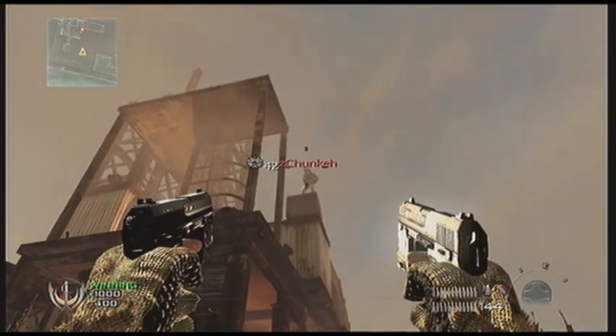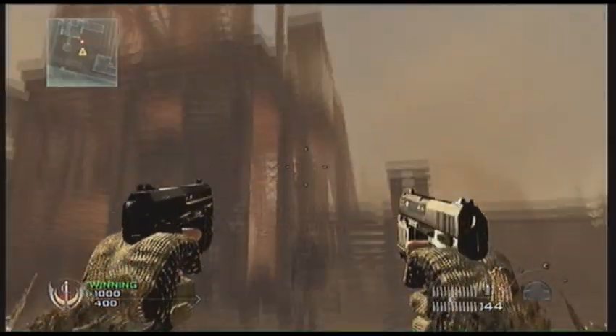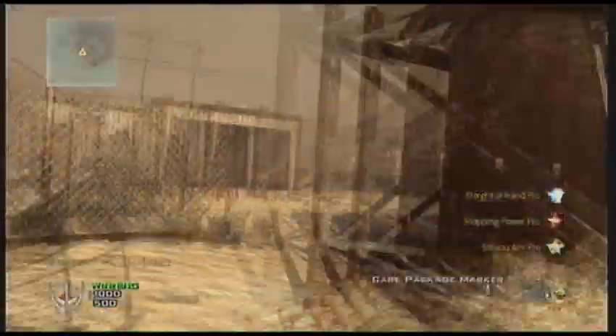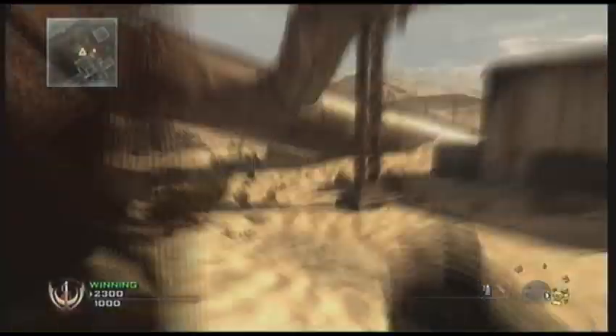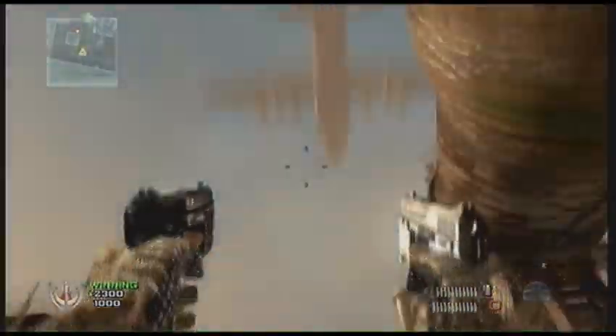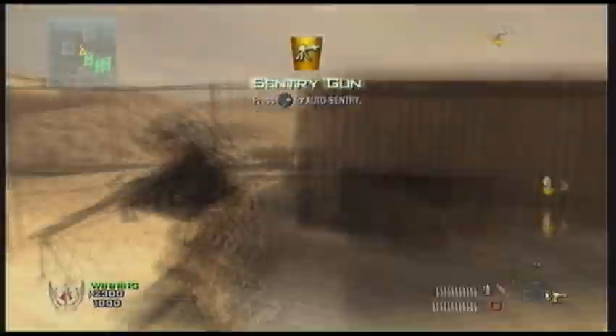If you get a resupply like I did there, you have to get killed. Once you get killed, you get your care package at the end, like there. Now you just see me doing it again with emergency airdrop, just to prove it works. I get a killstreak reward, pull it in, and there's my emergency airdrop again.